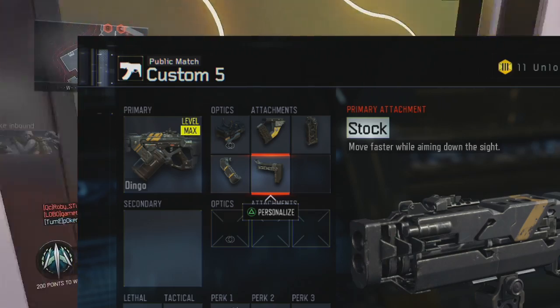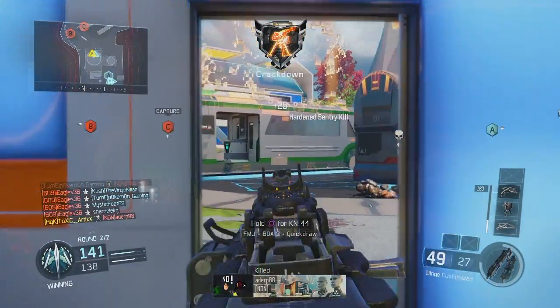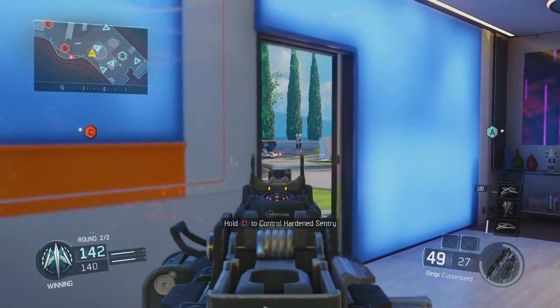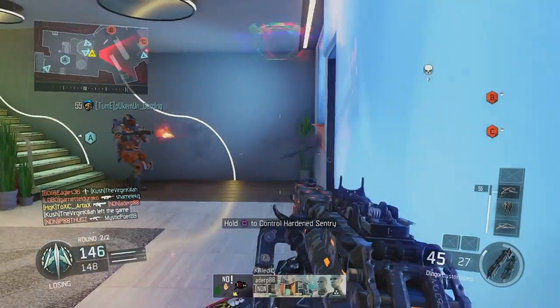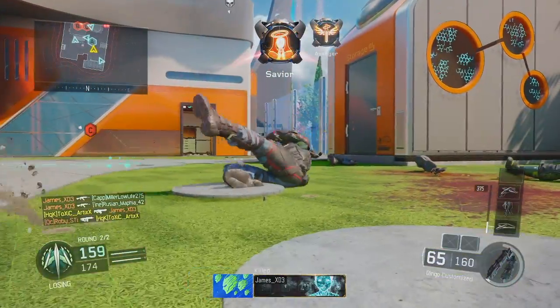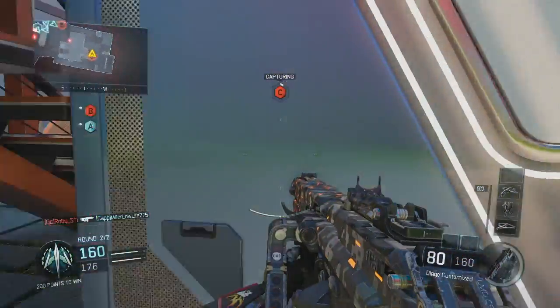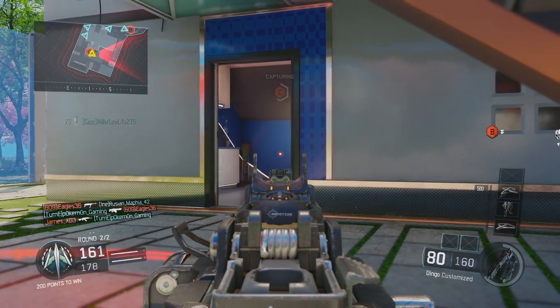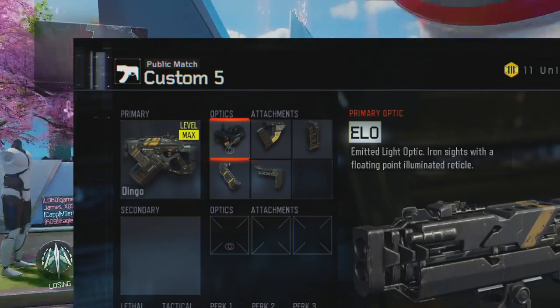A lot of people don't like using Stock because they feel it's a waste of one point in your create-a-class, but Stock is very important, especially with a heavy duty weapon like this. It's not an SMG — it's a light machine gun, but it's heavier than an assault rifle. You're going to want to be able to move fast as you aim from left to right, and Stock will allow you to do this in order to have a competitive advantage over your enemy.